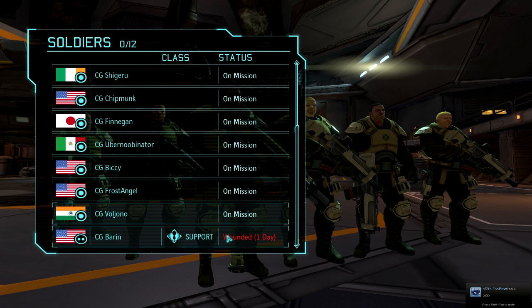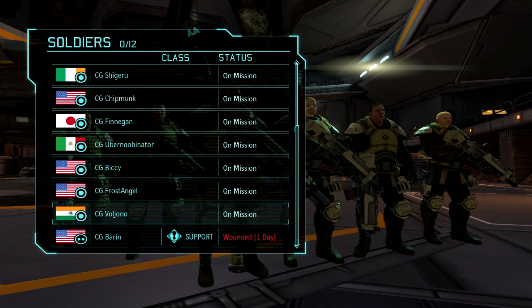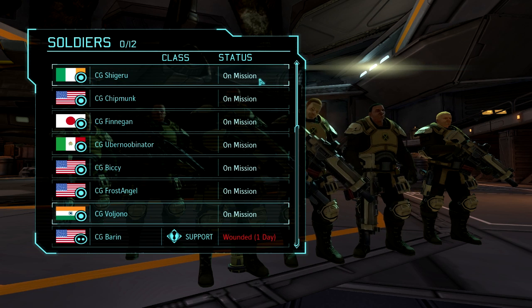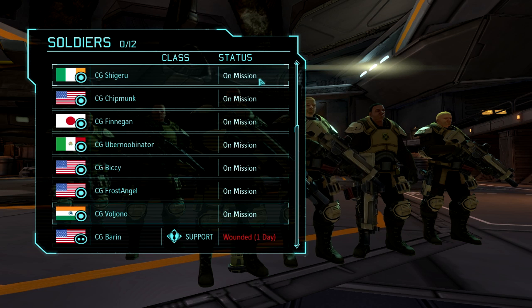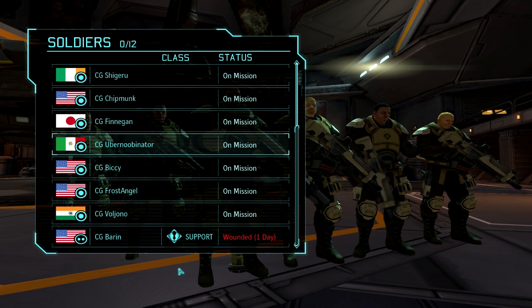Everyone is on mission except the wounded guy. Frost is having a good laugh about this. I can't pick anyone, I can't go back, I can't close this menu. Hit the escape key — nothing at all. Escape key's not doing anything. I can't pick a guy, I can't click out of this, I can mash the keyboard and nothing happens.